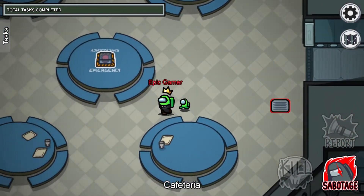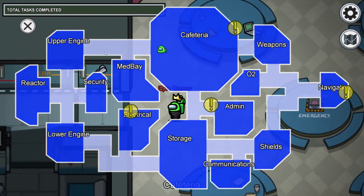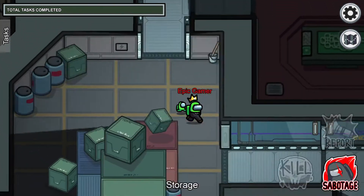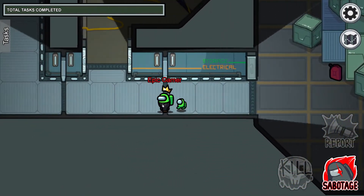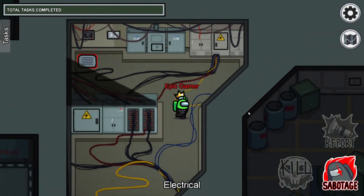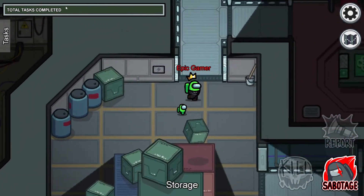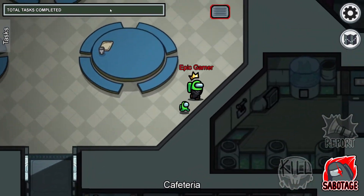There would be some limitations to this feature — in certain rooms you couldn't place it. Like in reactor you couldn't place it and start a sabotage, and you couldn't place it at a doorway. You'd only be able to place it in certain areas to make it not too overpowered. It's a cool little feature that I thought would be a nice add-on for an imposter to make the game more strategic, and crewmates would always have to watch out for mines.